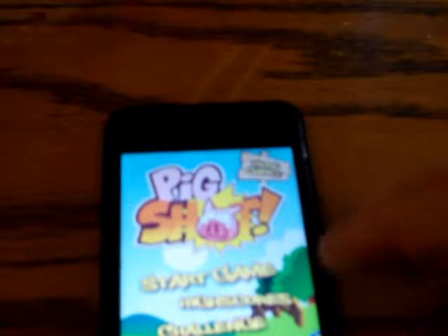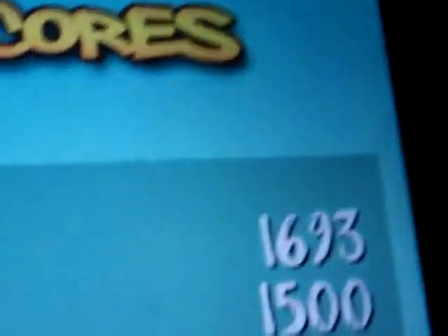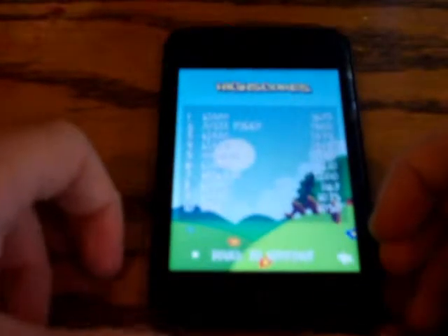So if you click more games, these are the other games. And let's look at high scores — it shows you your high scores. Just to let you know, my high score is 1,693. It's not that high, but I never played this in a long time.